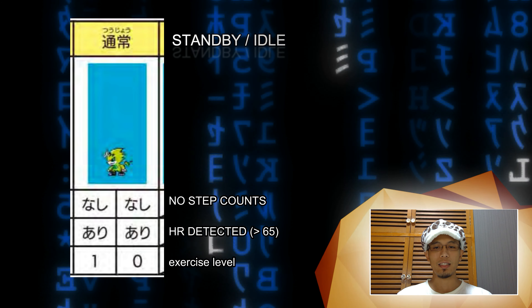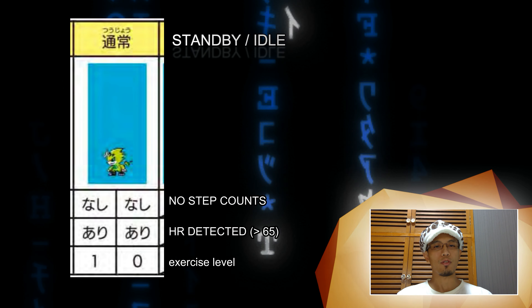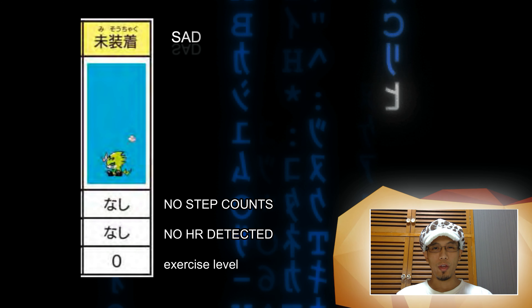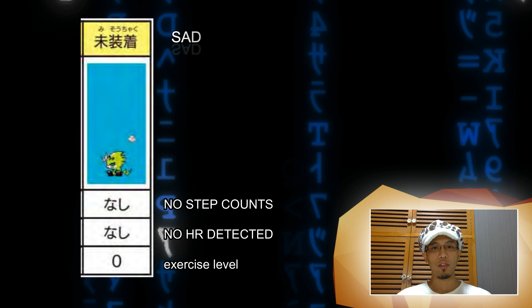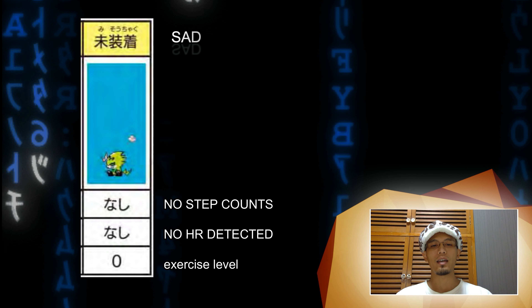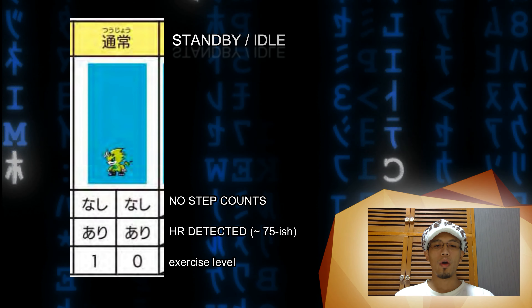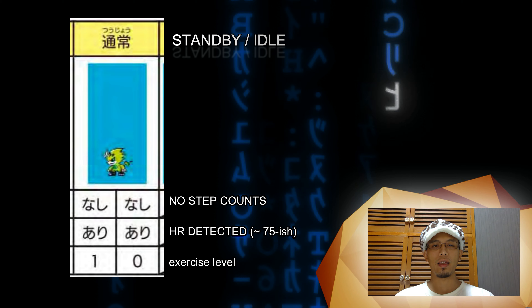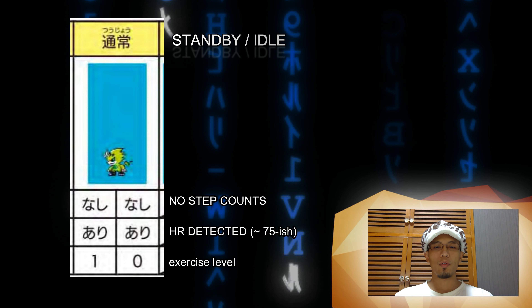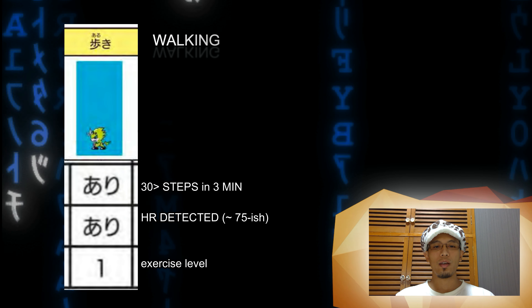First, when you are idle and your VB detects your heart rate at least 65, your Digimon will be in a level zero state. If your heart rate was not detected, your VB will still show 65, but your Digimon mood will be set and the exercise level will be at level zero. When you are idle and your VB detects your heart rate up to 75, your Digimon will be in a level one state, with the animation at standby mode.